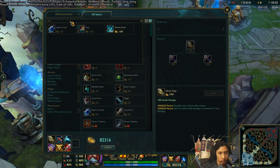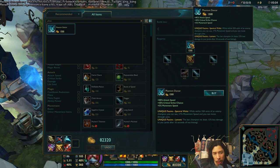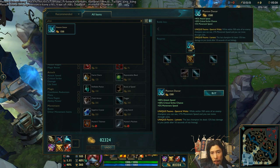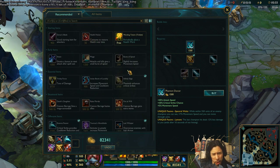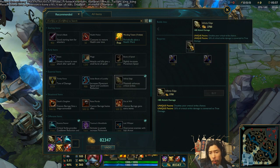So if I had a Phantom Dancer in my inventory, because Phantom Dancer gives 30% crit, it would now be giving 60% crit. In addition to that, the other passive is 20% of your critical strike damage is converted to true damage. So that's interesting.